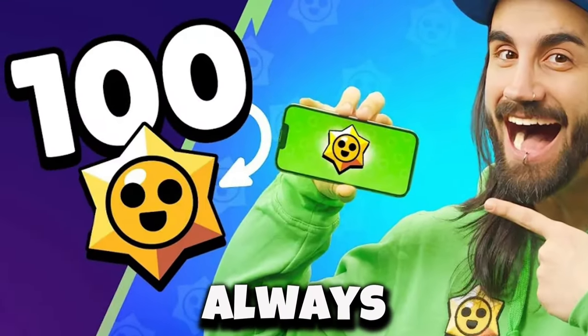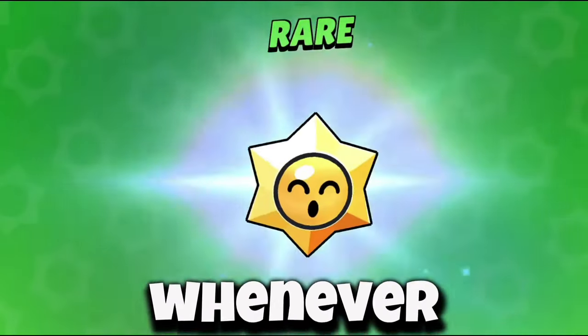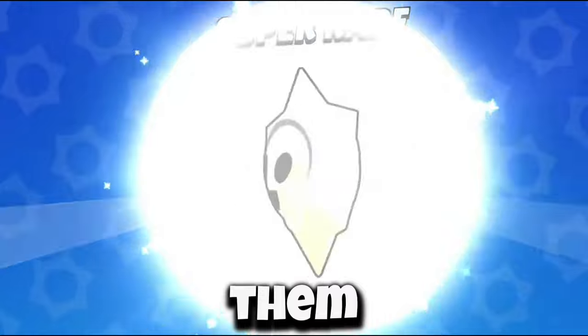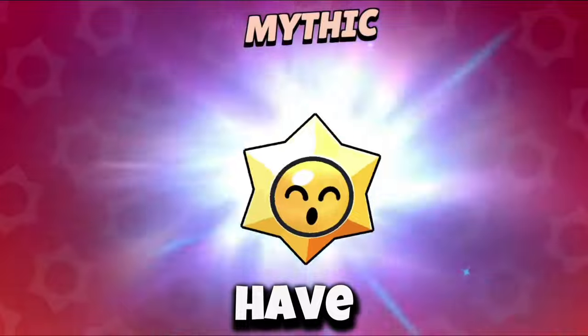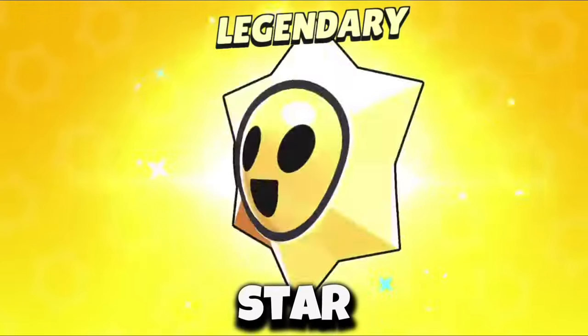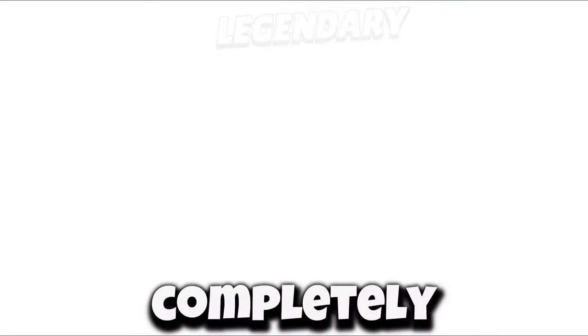You need to always be on the lookout for free star drops whenever you can get your hands on them. That could be YouTuber giveaways, Lynx, or the Supercell store, because they actually have a decently high chance to give you a hypercharge, star power, or even a gadget for completely free.